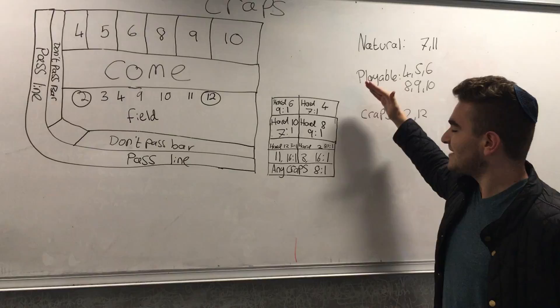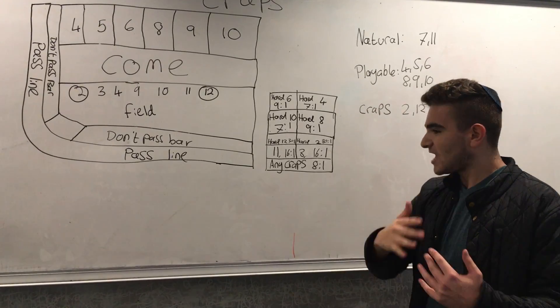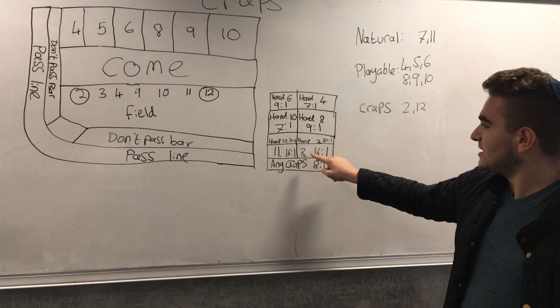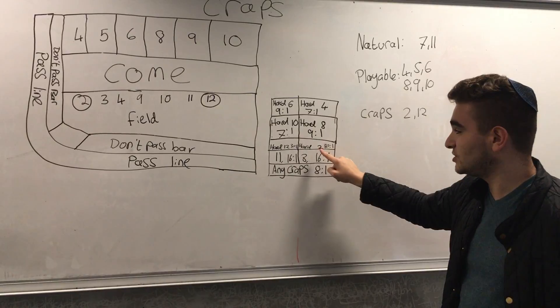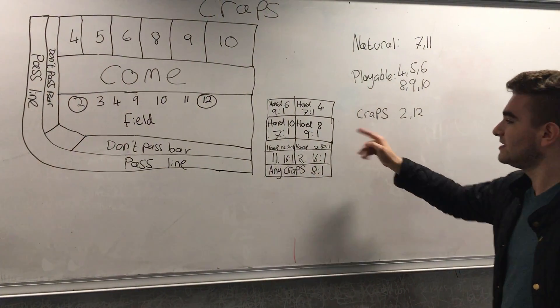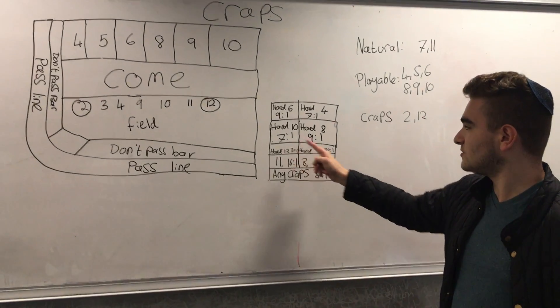The next set of bets are the side bets. Some of them bet on the immediate roll, and some of them have a more longer-lasting outcome. So, any craps, 11, 3, hard 12, hard 2 — bet on the next roll being a crap, which is 2 or 12. 11 or 3, that's a 6 and a 5 or a 2 and a 1.